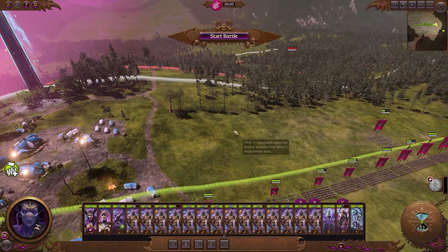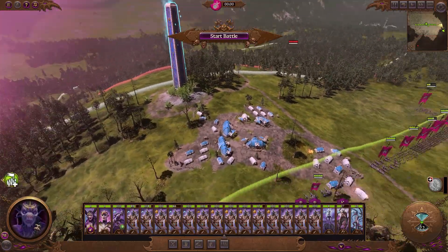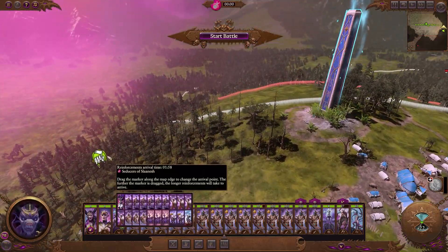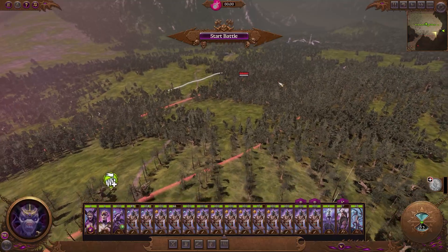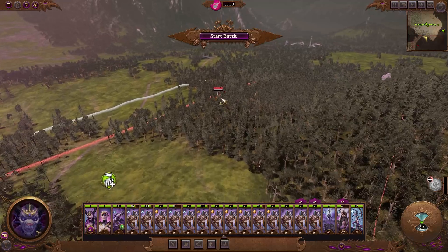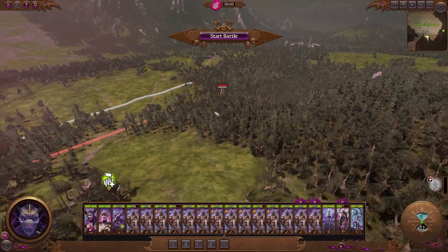So first off, what are our strengths? Our strengths are always going to be speed as Slaanesh. We have some magic — Nakari is a magic user. We have numbers on our side, but they have lots of ranged and we don't have very much armor. They also have a legendary lord and a flame pyre phoenix.